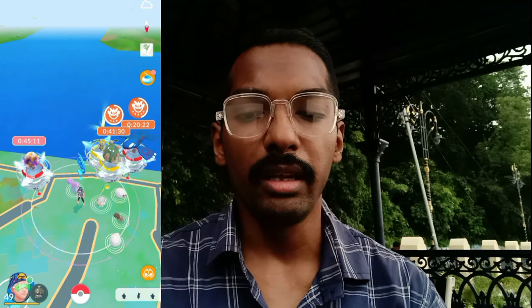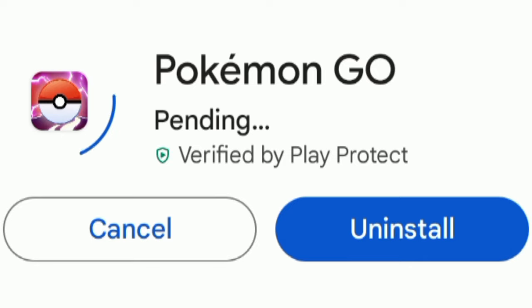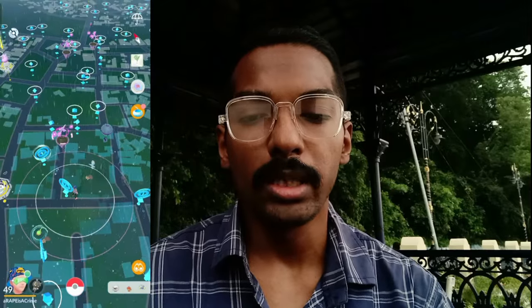Starting with the very first issue a lot of players are facing right now — they are not getting the Power Spots on their Pokémon Go map. To resolve this issue, first of all be sure to upgrade your Pokémon Go app via the Play Store or iOS App Store. Once you do that, open your Pokémon Go app and you will now see Power Spots appearing in your in-game map scattered all over the place.